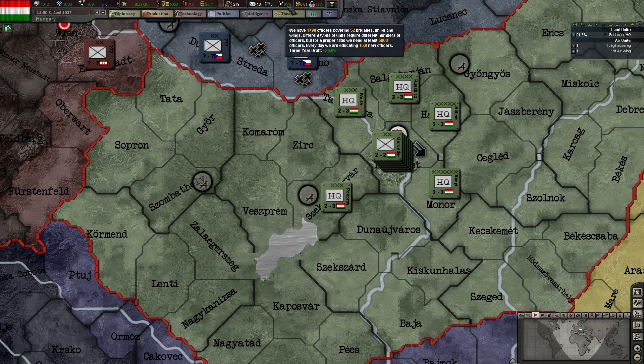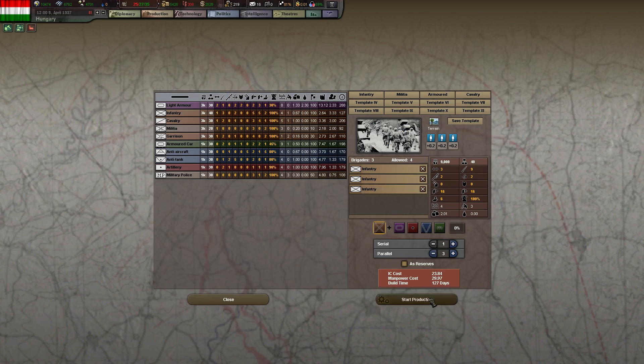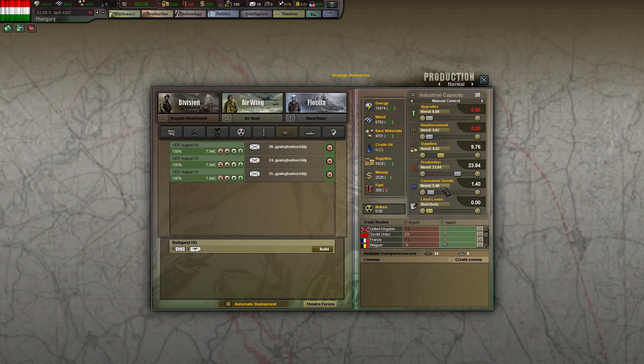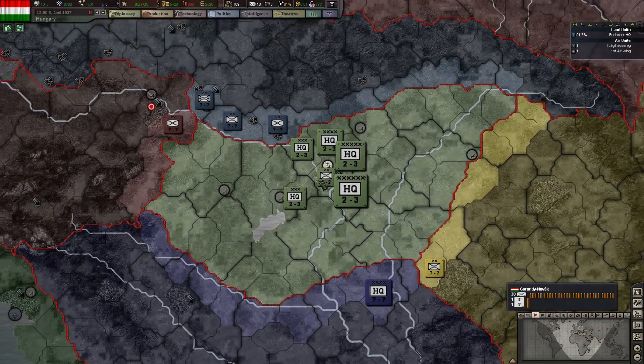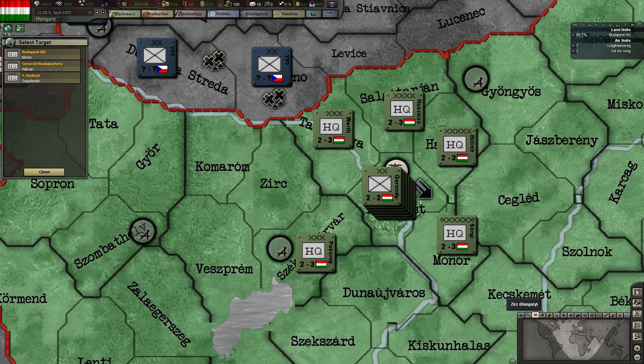We're just getting so well on our officer ratios. So three more divisions — that improves our supplies even more. In fact, going to deploy you here.